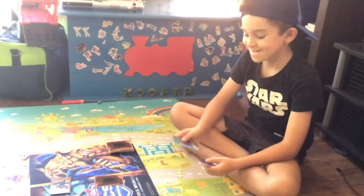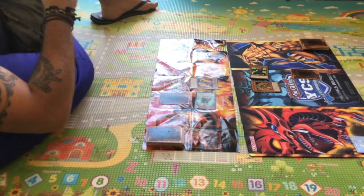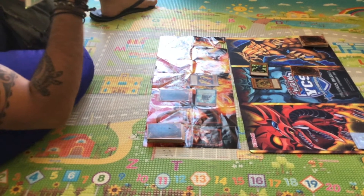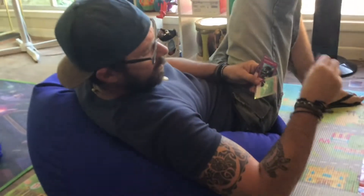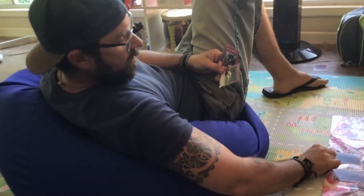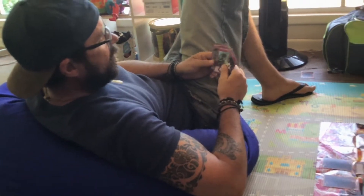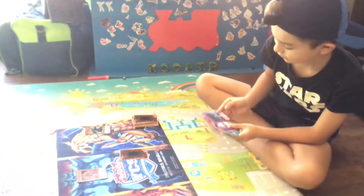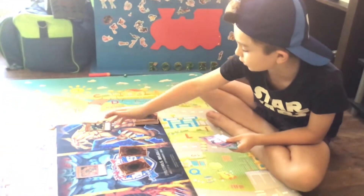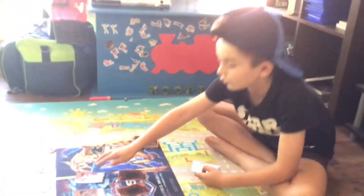I summon the Summon Great Mole in attack mode, place it, and then I end my turn. I sacrifice Swap Cleric in order to summon — they're bound, they're bound! Attack Salom Great Mole!